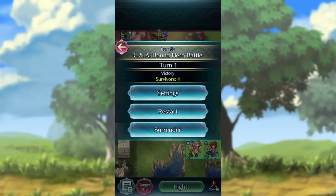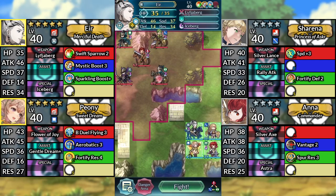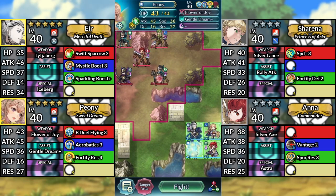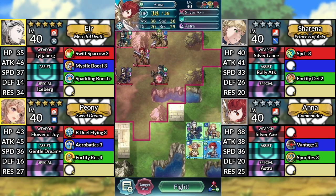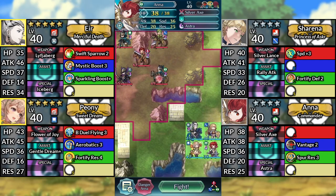Hello everyone and welcome to Cain and Abel Lunatic Quest, Sharina or Ana Clear. We have Air — make sure to equip Swift Sparrow 2 on her A skill — 4-star Sharina, Peony, and 4-star Ana. This guide should also work for the 5-star Asker Trio as well. With that said, we'll be using no Assists or Sacred Seals.